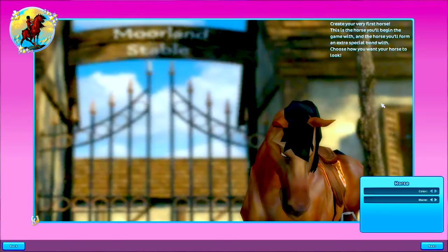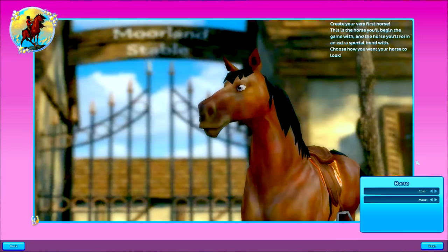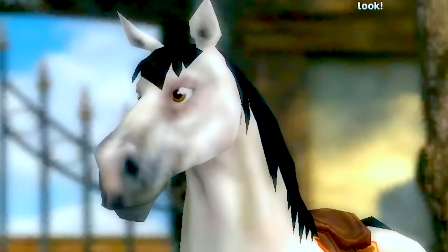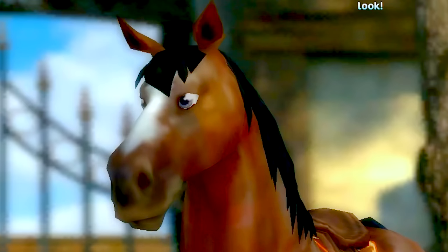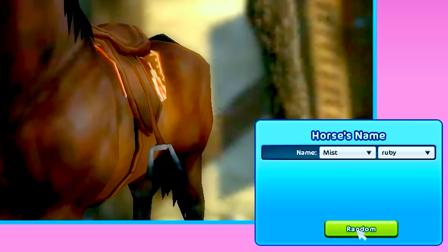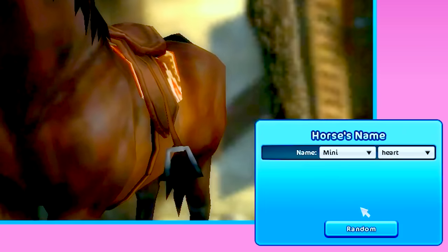Now create your very first horse - this is the horse you'll begin the game with. We're going to form an extra special bond with this horse. We could have a beautiful chocolate color horse, a little pinto, sugary white, dapple gray, dark brown, or a cinnamony color with a cute white marking on its face. Name options include Love Gaze, Sun Dreamer, Mist, Ruby, Diamond, Shadow, Star Child, Party Fighter. I personally like the name 'Party Cake.'